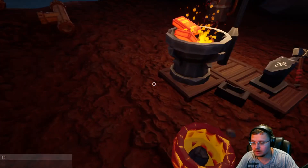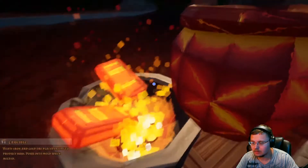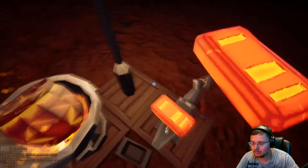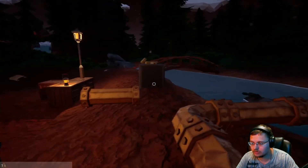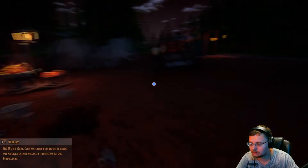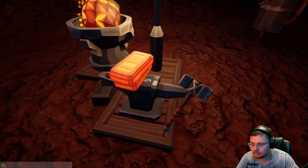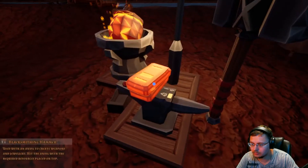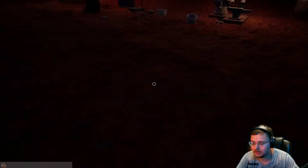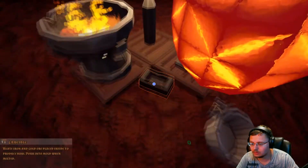Grabbing the materials, dropping them in, getting everything set. We need a gem — I need my ruby. They're gonna cool off so I gotta run over here. Got the ruby down, click click click, and there's our first thing we're gonna sell. We'll just toss this in the back of the truck — nice necklace, beautiful.